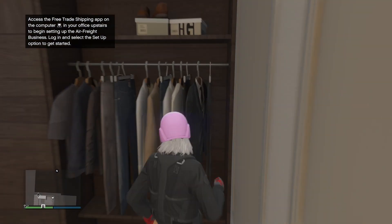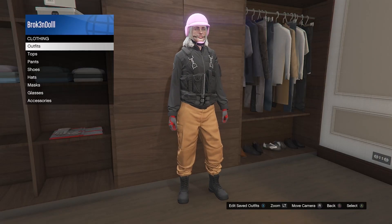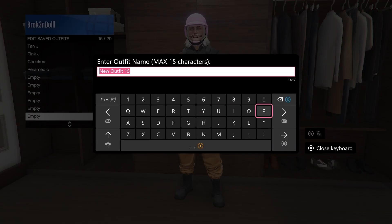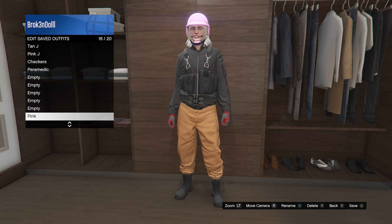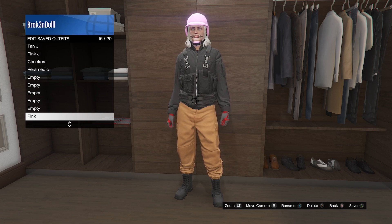Here we go — we just joined back in with the pink helmet. Go ahead and save it. Pink — boom! That's pretty much it. This is how you get every color. The rest of the color links are in the description. Thank you so much for watching. If this video helped you, please drop a like and subscribe. We are on the road to 25,000 subscribers — see you guys in the next one, take care, have a great day!